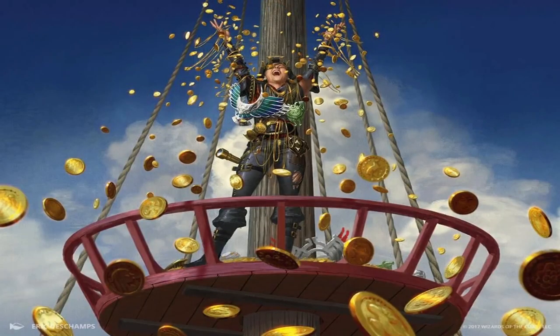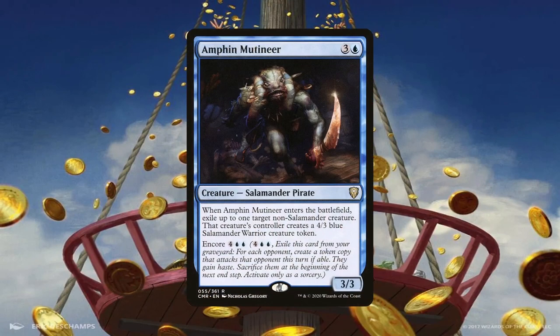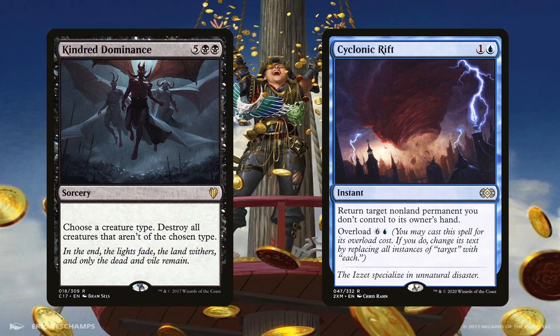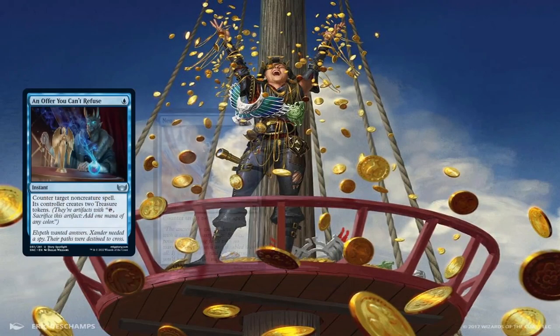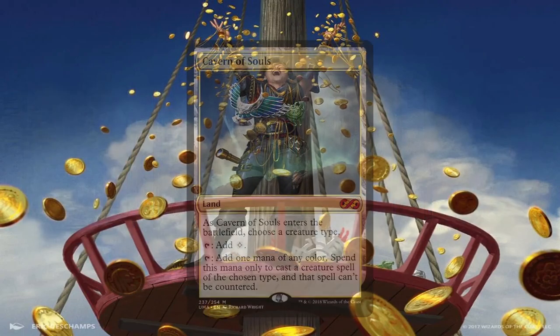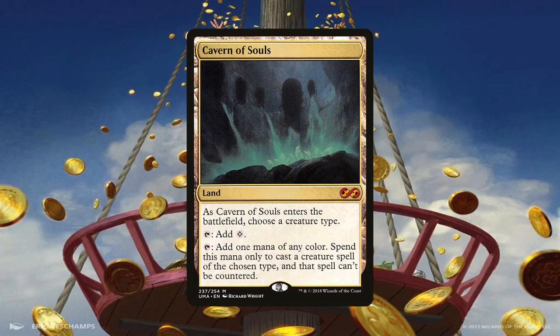The following cards are the essential responses and mana acceleration of any deck. Amphin Mutineer is an excellent removal piece and also a pirate — blinking it whenever we need to exile a creature is quite the headache for opponents. Casting Kindred Dominance and overloading Cyclonic Rift will always get the job done; these are pretty much one-sided board wipes since pirate isn't a common creature type. For countering opponents' interaction, An Offer You Can't Refuse, Negate, Mana Drain, and Counterspell form a solid counterspell suite. Cavern of Souls is great for protecting against others' counterspells but not entirely necessary if you don't already have it.